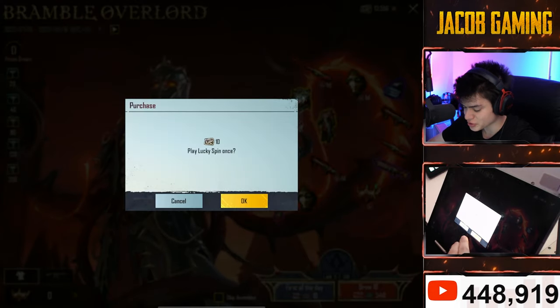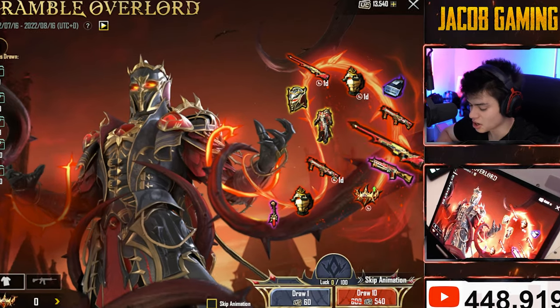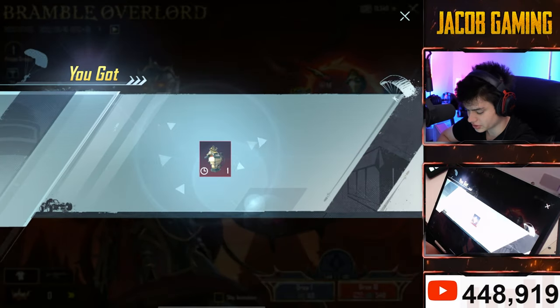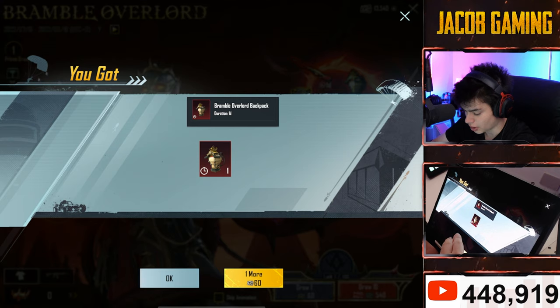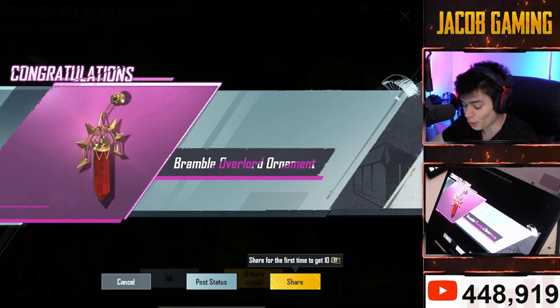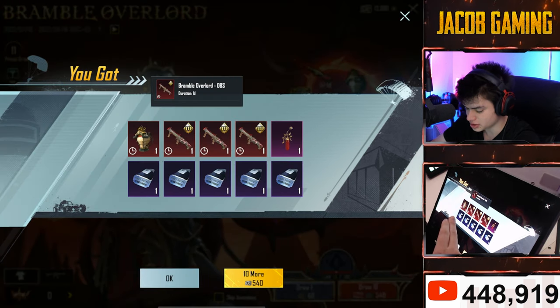With 10 UC, first of the day, lucky spin, go. What is this? I can look at the other stuff. What's this? Another 10. We got the ornament and three DBSs.